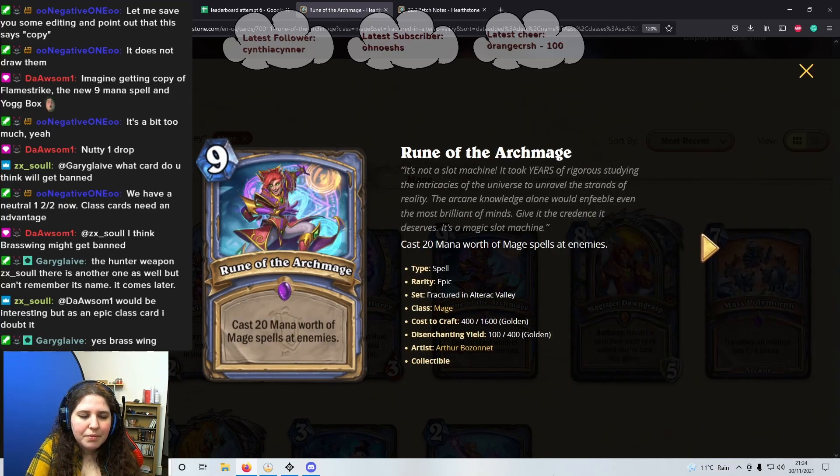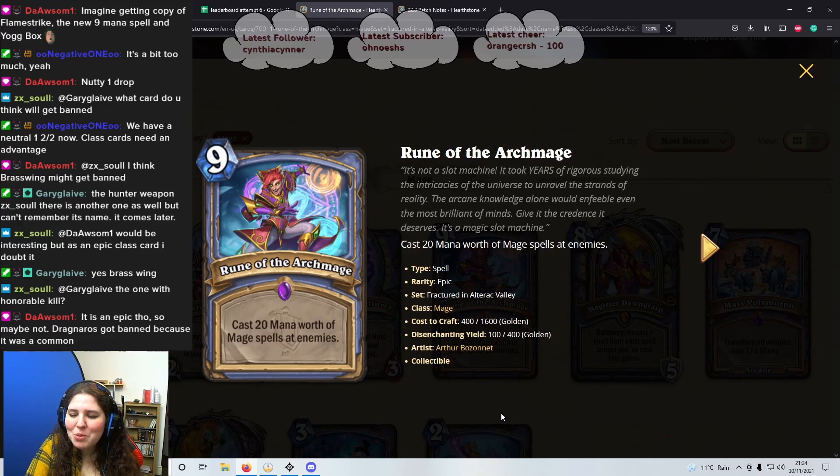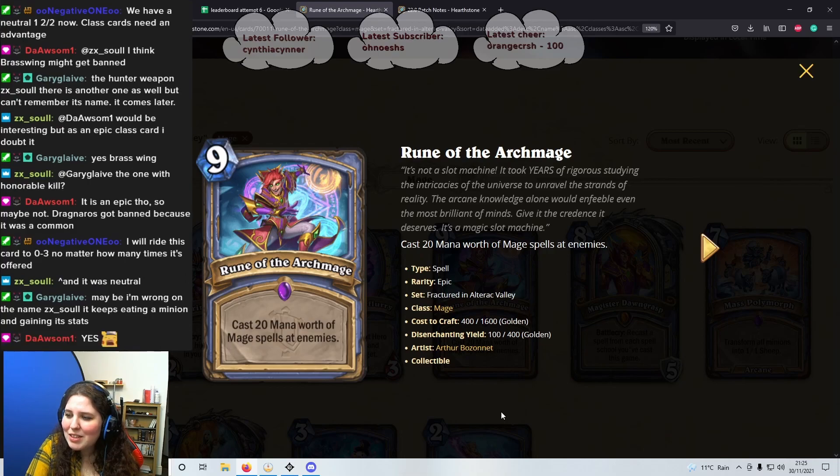Next card: 9 mana spell, Rune of the Archmage. Casts 20 mana worth of Mage spells at enemies. 20 mana worth of spells — okay? The randomness just kills me. I'm going to say 3 out of 5 stars — it's probably worth more but the randomness is a concern.